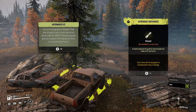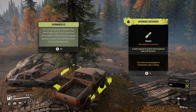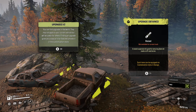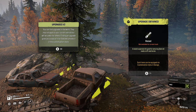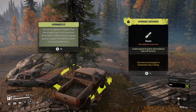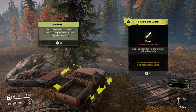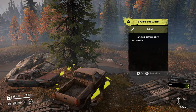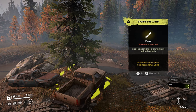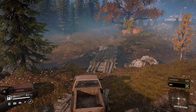Get upgrade. What did we get? Raised suspension kit — good for venturing down old roads. You can find upgrades in the world — they may not apply to your current vehicle but will be useful for others. Finding an upgrade gives you a copy of it for free and unlocks it in the customization store. Oh, you can check the whole list of applicable vehicles in the upgrade window. You can install upgrades in your garage. This is for the crappy truck — why would I want to raise it? I'm not going to be using that truck anyway.